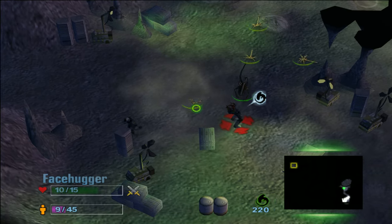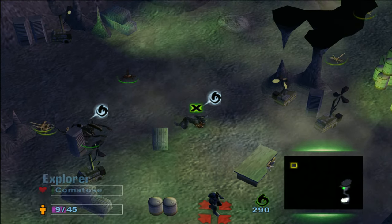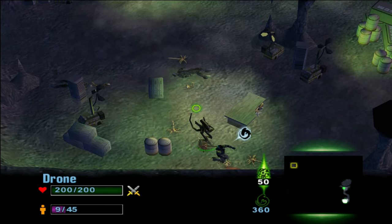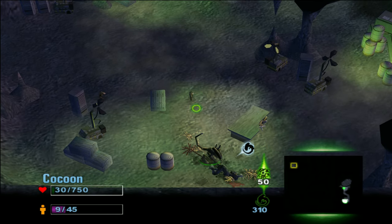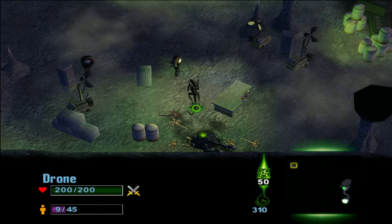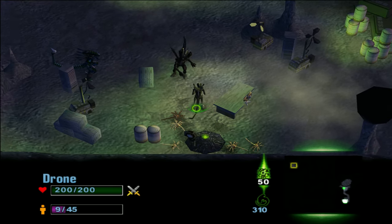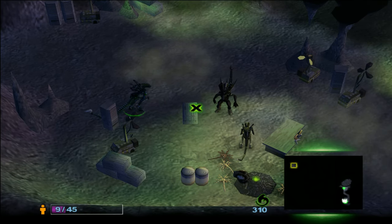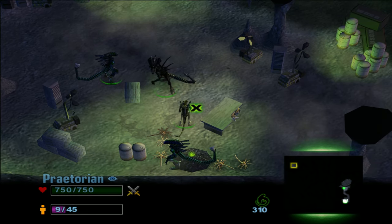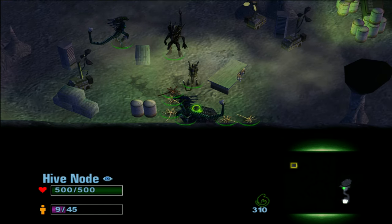We need to find some humans to attack. It's always best to get the praetorian first. Nodes can only be built by the drone, in a small area where the ground turns black — that's where aliens can regenerate HP. The drone class is like the medic of the aliens; it makes the nodes and while you're in the node area you get healed.